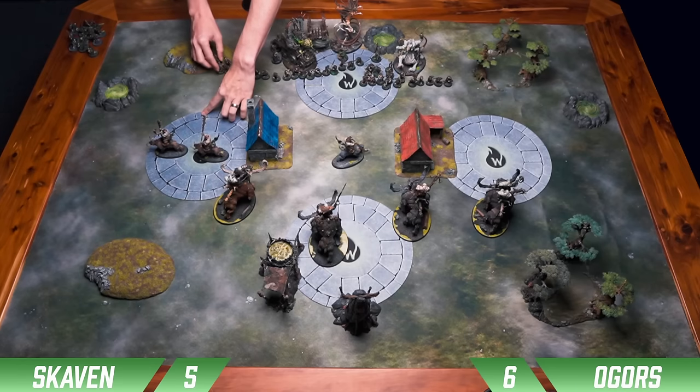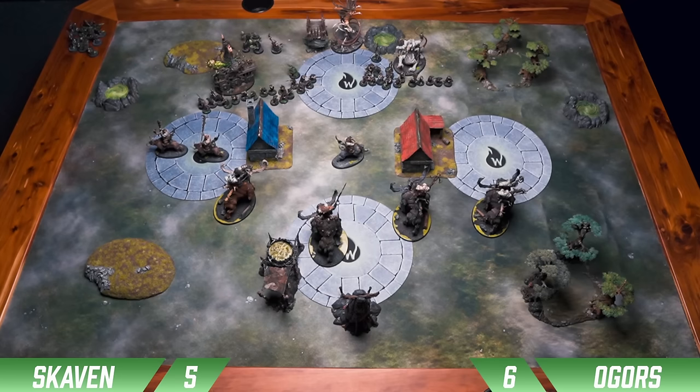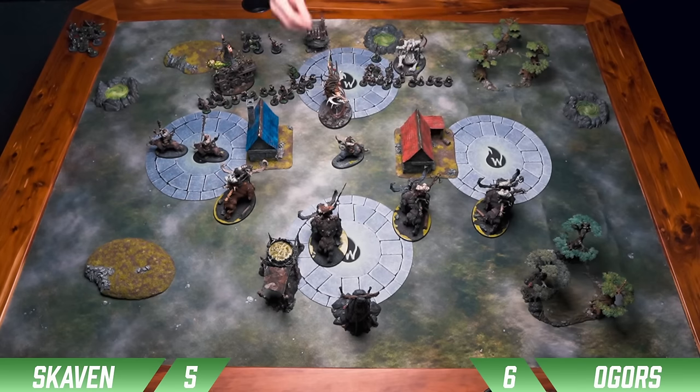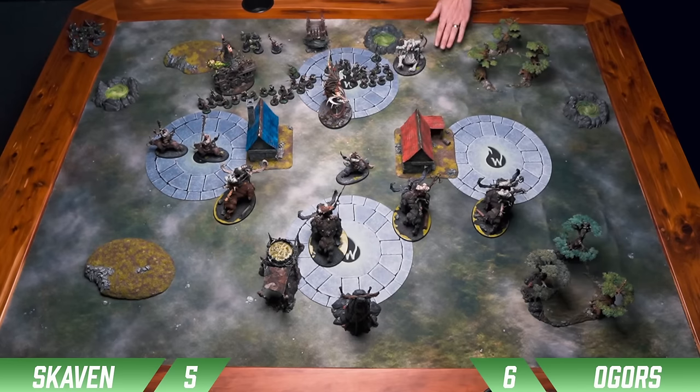These Clan Rats here just move up 6. Then we move the Plague Furnace up over this way. Get the Plague Priest out of the way. We send Screech up here just outside of 3 of the Mournfang — he goes for a Redeploy and gets a 2. These Clan Rats just kind of regroup onto this objective. The Hell Pit just stays over here next to the gnaw hole. Then we run the Gracie here just to get next to his Bodyguard guys. Scabic over here, and again just a little screen with these guys.